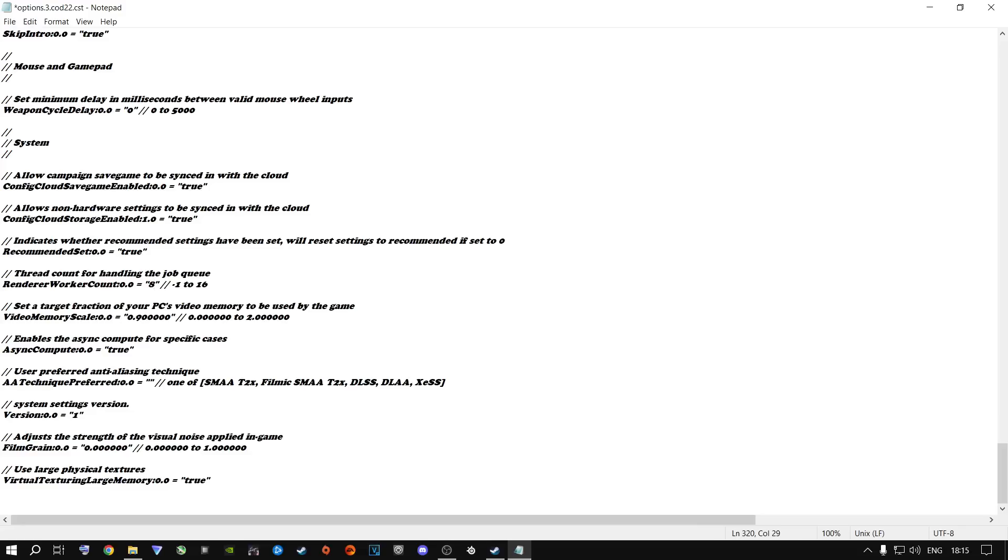If you have fewer than 8 cores — like 6 or 4 — I don't recommend halving it. Leave it at total cores or default settings. If you change something and it messes up your game, I'll go over how to reset to defaults.